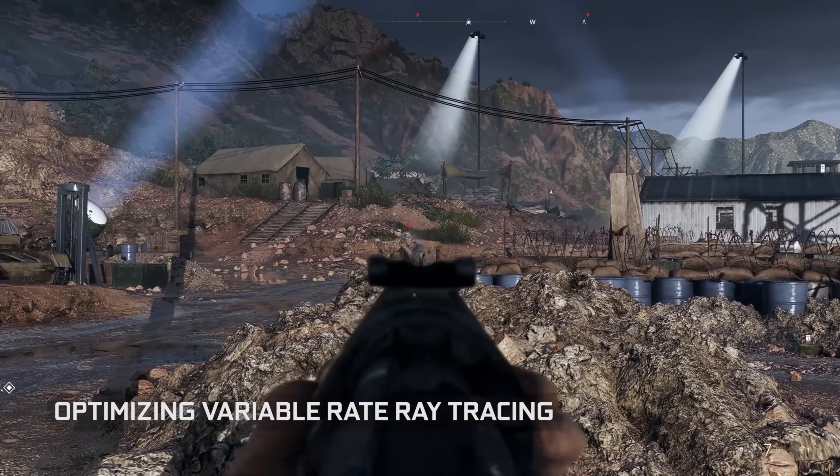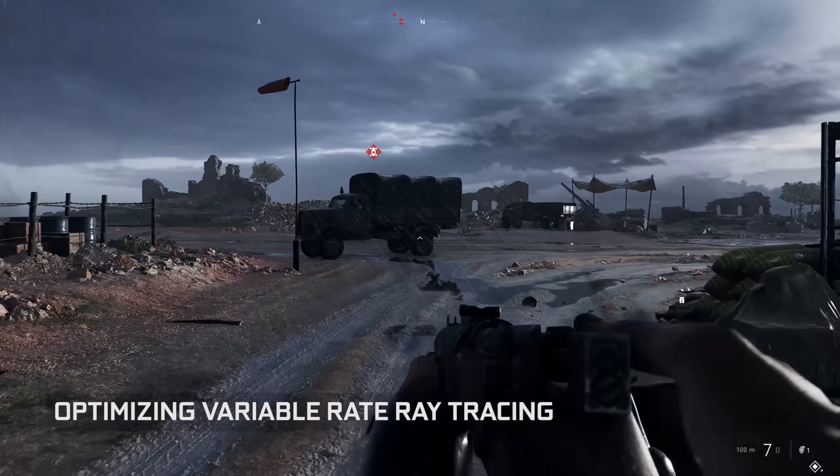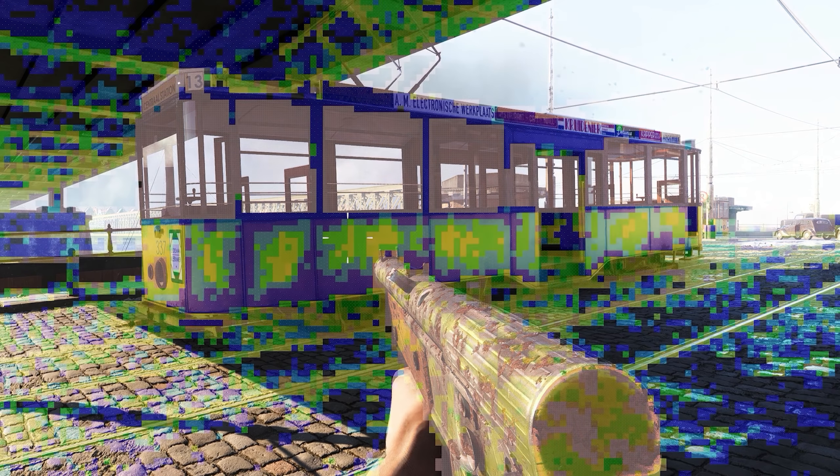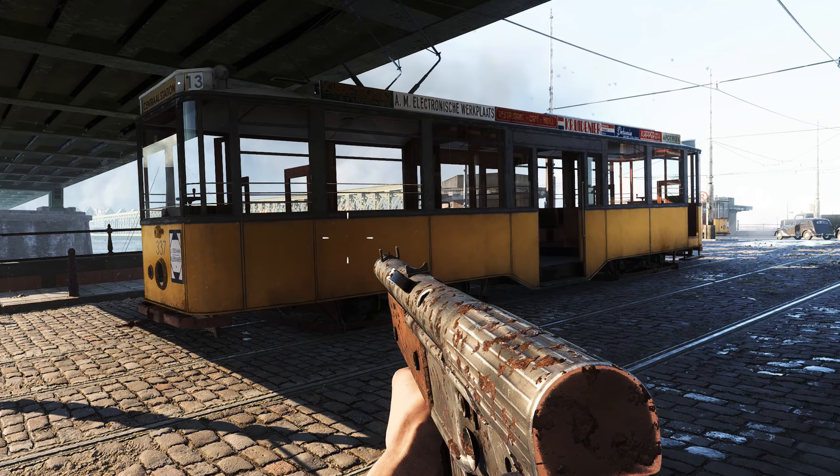We put a lot of research into something we call variable-rate ray tracing. This allows us to place the rays where they matter. The red tiles is where we focus the most amount of rays, because the underlying material is a specular one. This actually allows us to improve performance and improve quality level, and we will make it even better in the future.